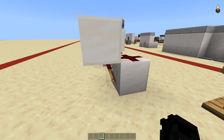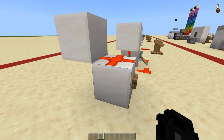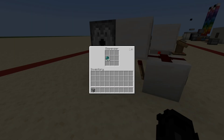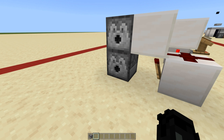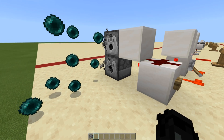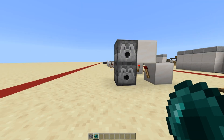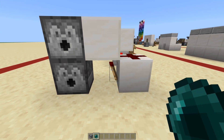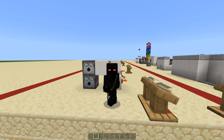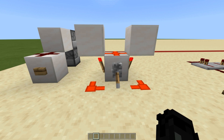Starting with simple torch clocks: this design is actually used to get ender pearl dispensers. When you press the button it gives off eight inputs, and if you place dispensers here filled with ender pearls, it will dispense a full stack. Use a wood button rather than a stone button — a stone button gives seven pulses while a wood button gives eight. Actually, correction: a stone button will still give you sixteen total from two dispensers.